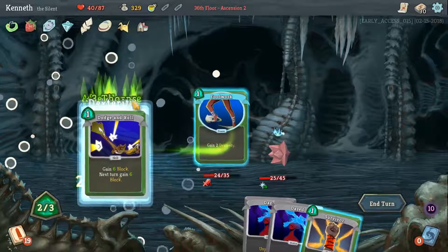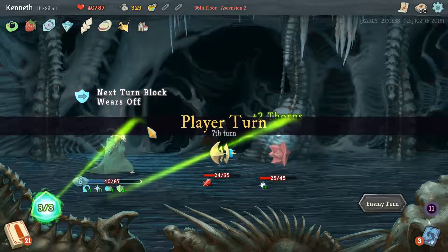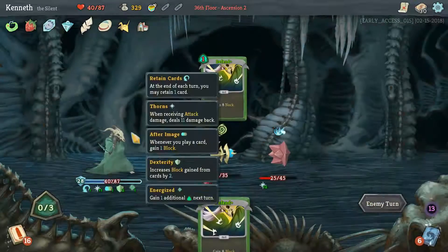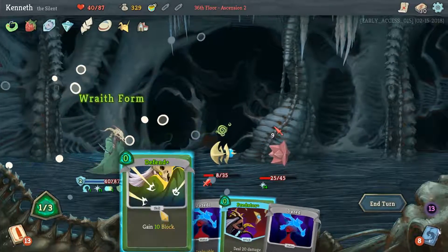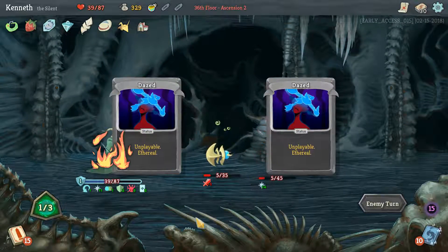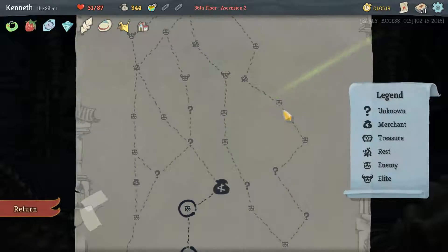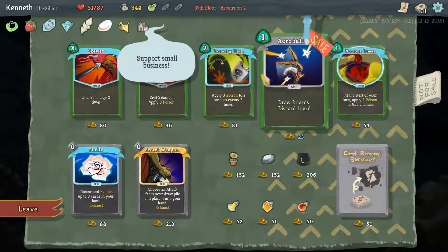Didn't even need to block that turn, so I guess we shouldn't have gotten rid of a Daze. What are these guys doing? Just attack me and lose already, Spiker. Wraithform probably would have won us the game already, I'm sure. We're finding a Predator, probably. A little bit of damage. It's over — that fight that went on too long is over. Dodge and Roll. We're only like two rooms into this floor, like ten minutes in. Not the greatest. Happy Flower, with how long these battles go on. And Remove for 52, so we'll definitely do that.